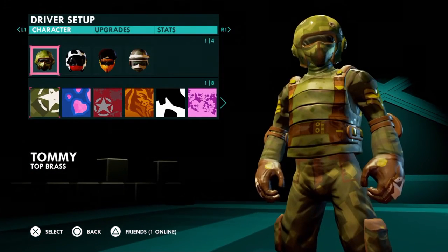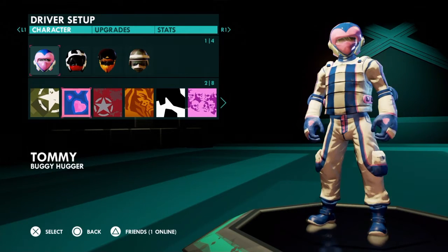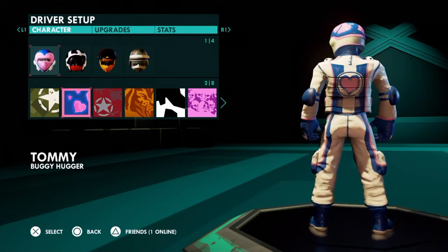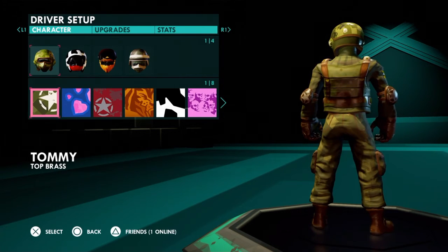Same thing with my character — I use the green army camo. If you want to piss your enemy off, you kill them wearing this heart here, show them your butt, and you might throw off their game a little bit. But yeah, I just use the regular camo — I think that's the best one.